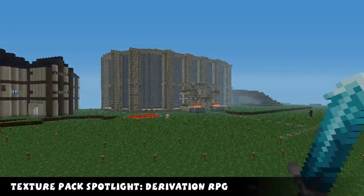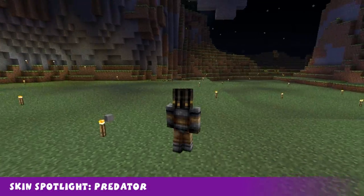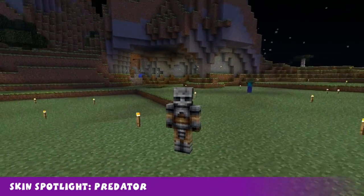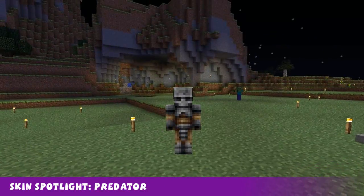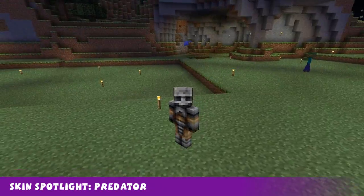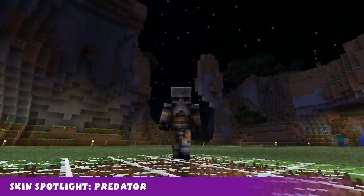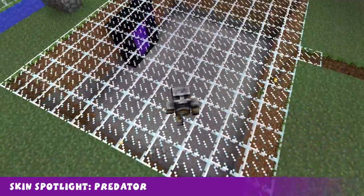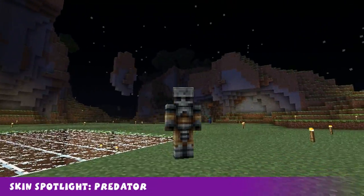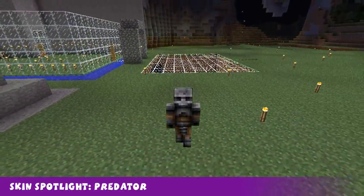Stay tuned because coming up next we've got the skin spotlight. Welcome to this week's skin spotlight. This week's skin is this predator skin. It looks really cool for a predator skin in this low resolution - you can sort of make out it's definitely a predator from the films. I highly recommend this skin. It was made by a little fella on Planet Minecraft, so the link will be in the description below. Join me again next week for a new skin spotlight.